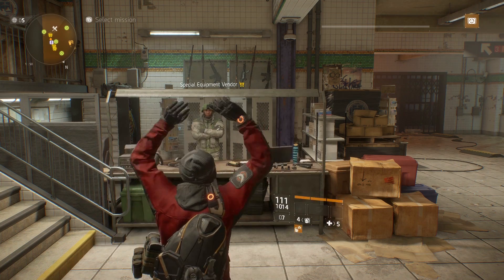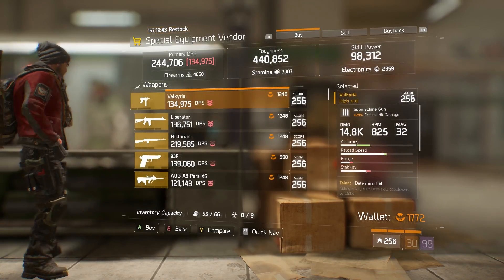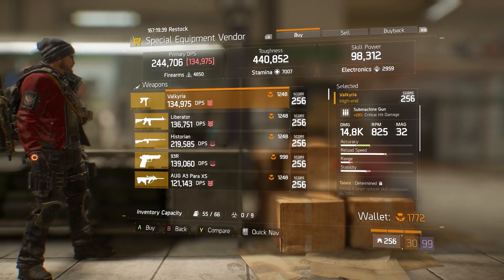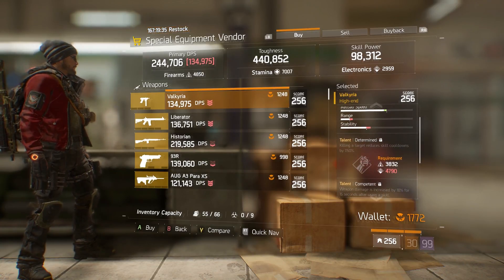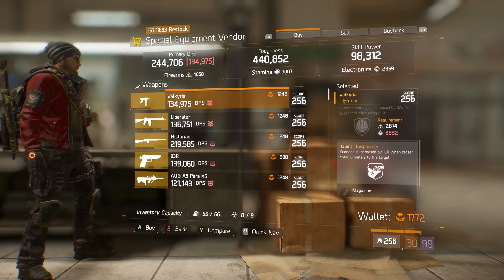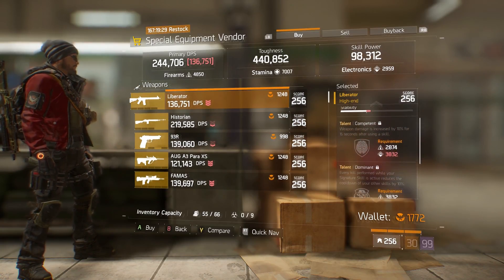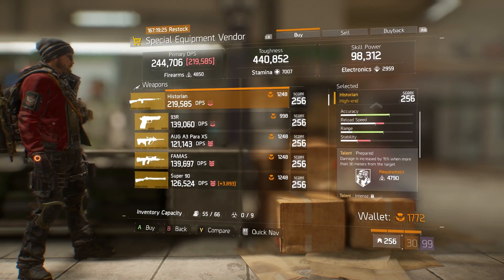Up first, the special equipment vendor. My recommendation: buy all the named weapons if you've got the phoenix credits to do so. As you know, named weapons are going to be exotic in 1.6 and Last Stand, so if you've got the credits spare and haven't bought them already, make sure to buy them because they are going to cost a lot more later down the line.